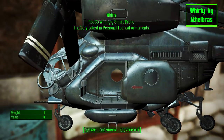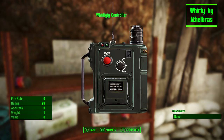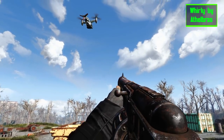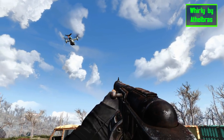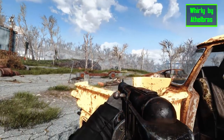Whirly is a new Vertibird companion that you can find on the shelf from the root cellar in Sanctuary. Just drop him from your inventory and watch him take off into the air. He will then follow you wherever you go, spot targets in the distance, and engage enemies. The target he locks onto will be illuminated with a purple glow too, so you will always know what he's up to.